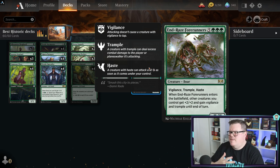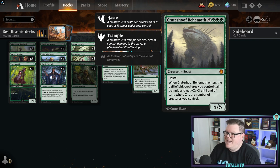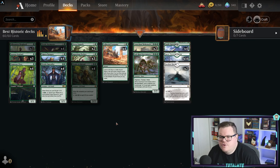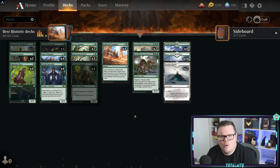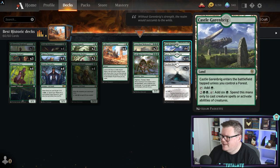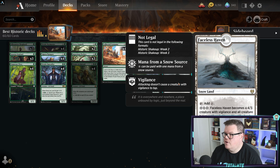End-Raze Forerunners gives other creatures you control plus two/two, vigilance, and trample. Craterhoof Behemoth gives your creatures trample and plus X/plus X where X is the number of creatures you control. Running 34 creatures, you're going to be amassing a lot - get that Craterhoof in there and just trample over everything. It's brilliant.